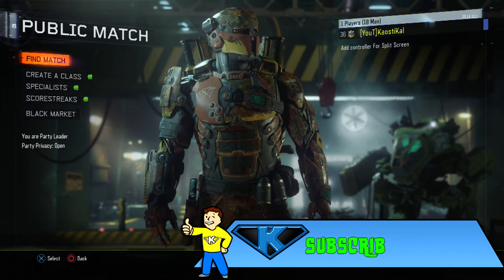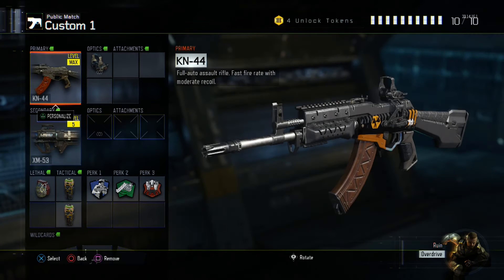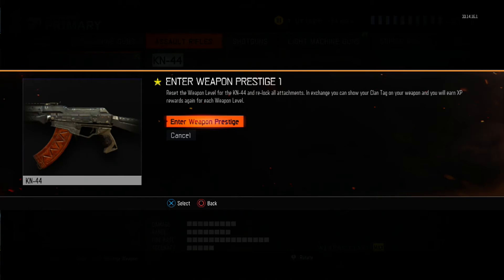So you want to go into Create-a-Class just like you normally would — like if you want to change your weapons and get a different weapon. Go into Create-a-Class, then click on the weapon. For PlayStation, press Triangle, and for Xbox, press Y.